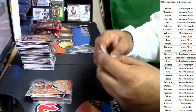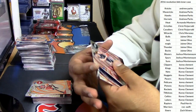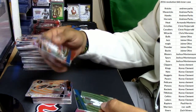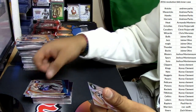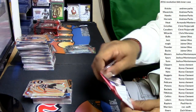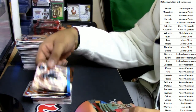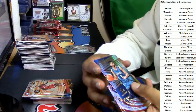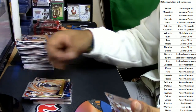Paul Gasol for the Spurs, Dario Saric for the Sixers, Harrison Barnes for the Mavericks, Kemba Walker for the Hornets, Kawhi Leonard for the Spurs. Aaron Gordon for the Magic, Pascal Siakam for the Raptors. Ricky Rubio for the Timberwolves, Paul George for the Pacers, and Miles Turner for the Pacers.